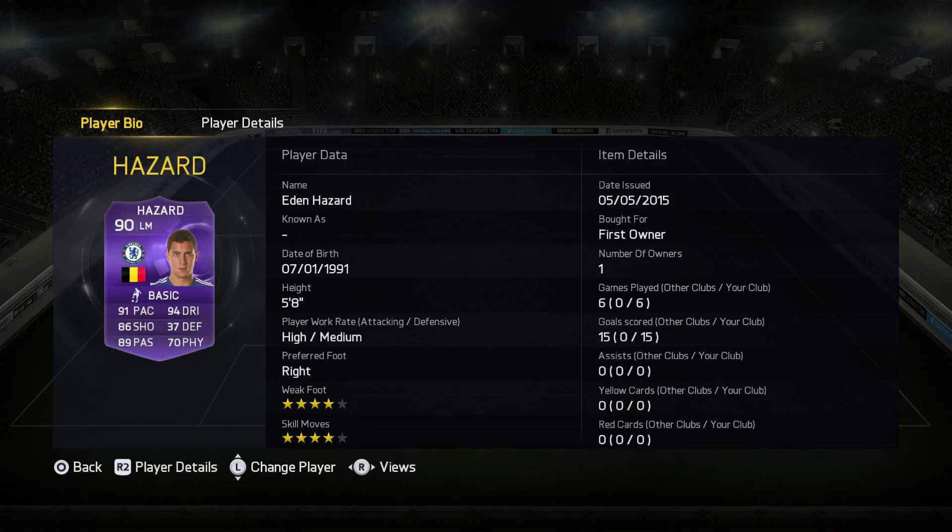Welcome lads, today I've got a very special review. We're looking at a really special card that I managed to pack — it's this card right here, purple Edin Hazard. Oh my days, is this card amazing! 90 rated, 91 pace, 94 dribbling, 86 shooting, 89 passing, 70 physical.